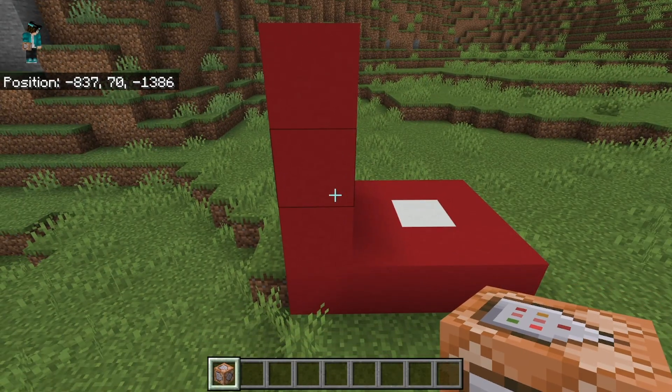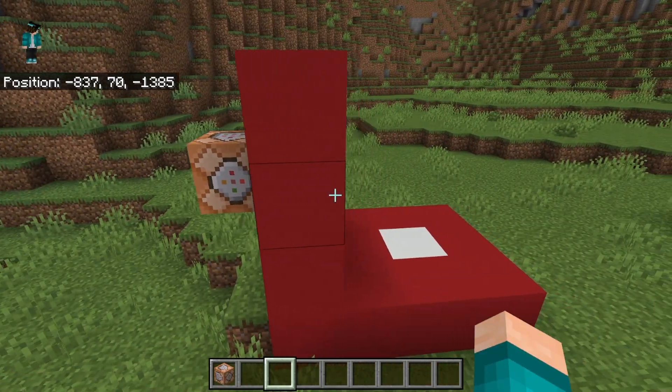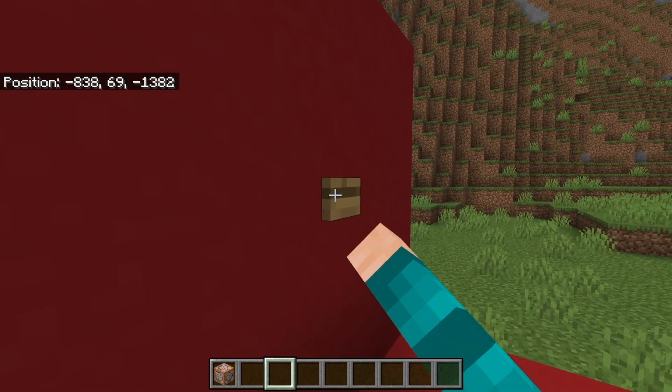If you want to teleport from the red platform to the yellow platform, then you would do the same thing. You will go ahead and place the command block, but instead you will put down the coordinates of the yellow platform instead.